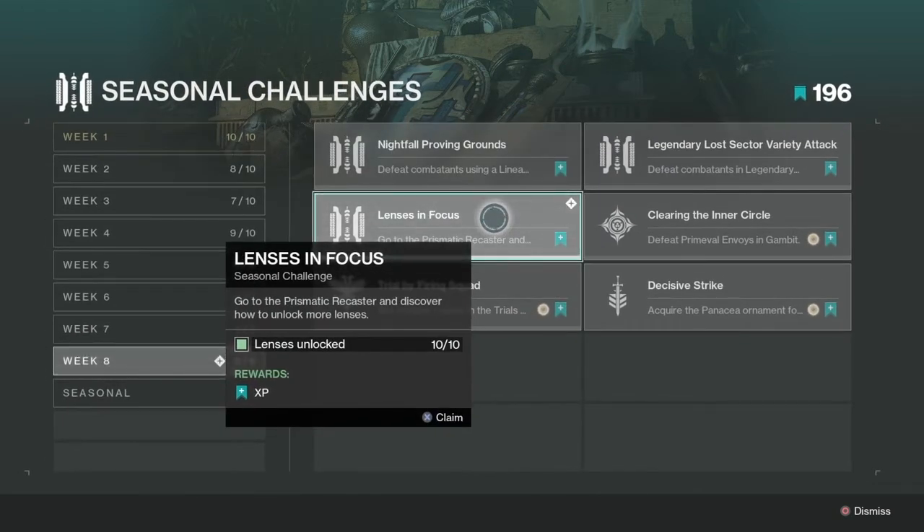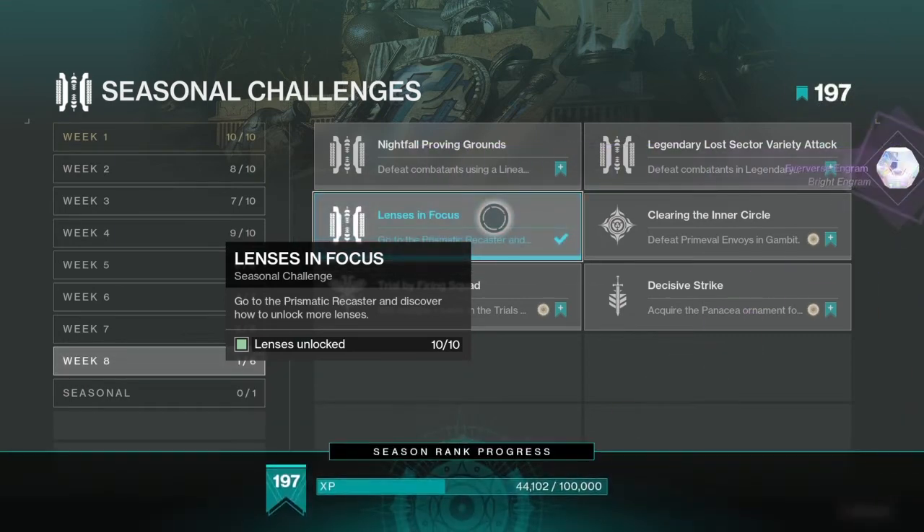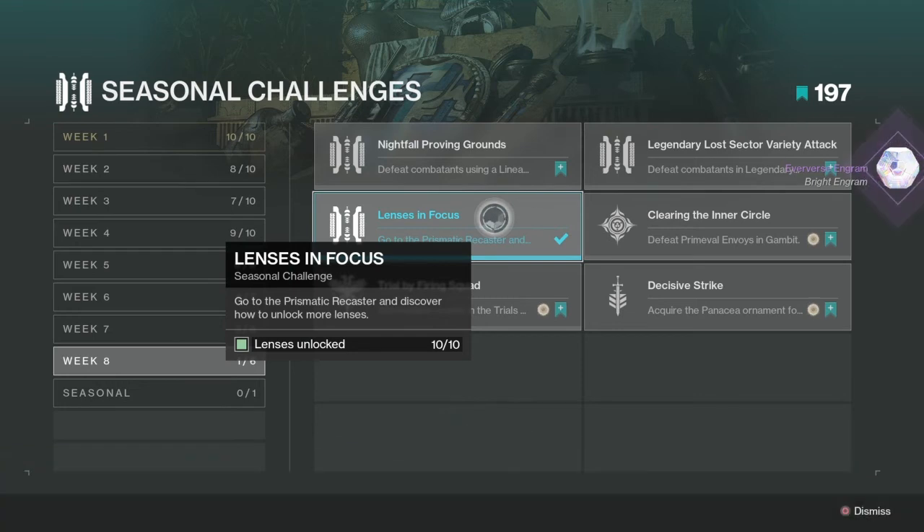Lenses in Focus — go to the Prismatic Recaster and discover how to unlock more lenses. Pretty easy, all you have to do is unlock lenses in your Prismatic Recaster.